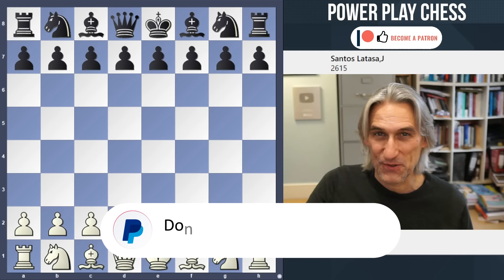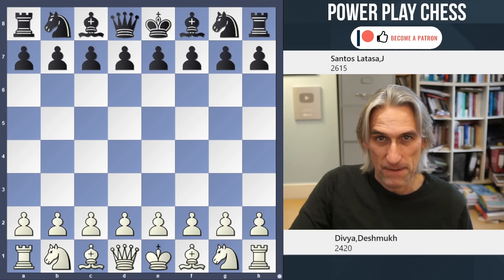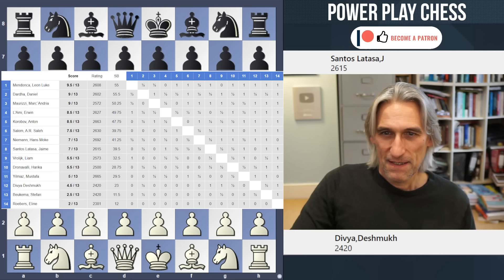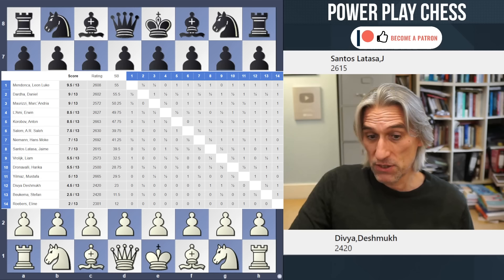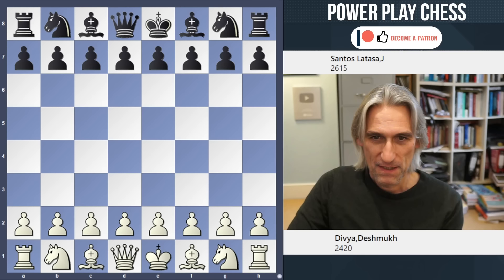This game from the Tatar Steel Challengers tournament really caught my eye. We've got Divya Deshmukh, 18 years old, International Master from India, playing against Jaime Santos Latassa from Spain. Divya did not have an easy time in the tournament — she scored four and a half in the end — but she actually gained rating points. She was one of the lowest rated in the tournament, and she did play some excellent chess, including this game.